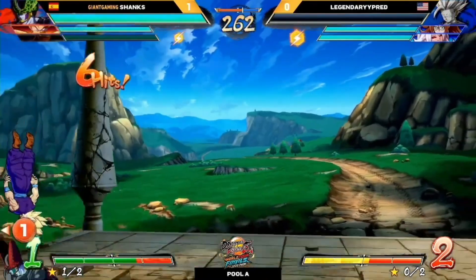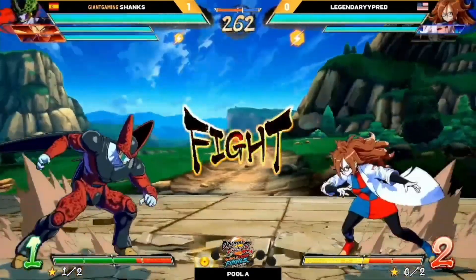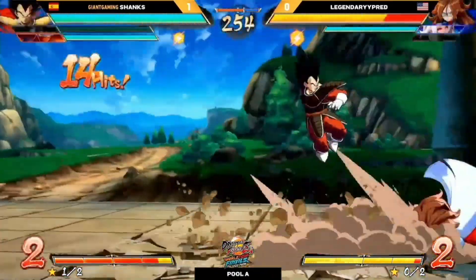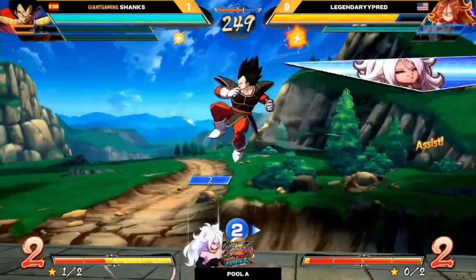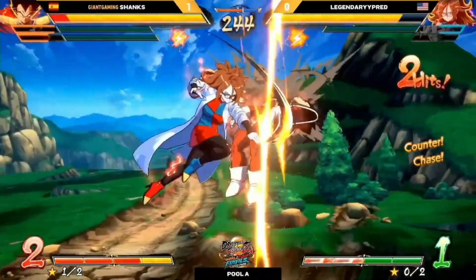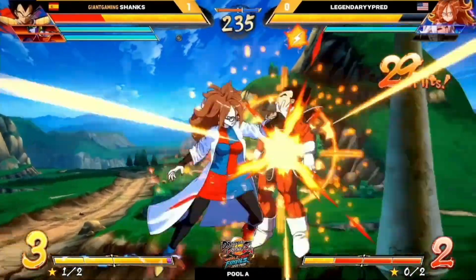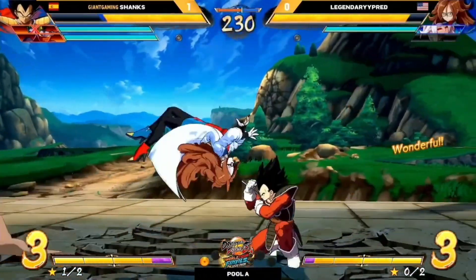The 6M finds its mark. I think the main thing is Pred probably needed to be a little more aggressive in this set, but there's not a lot of opportunity to do so — Shanks is playing very slow and not taking any risks. Both players are going in now. This could be pretty big. He was in spark, so he's going to keep his assist even though he called it. Not enough meter for a level 3 quite yet.